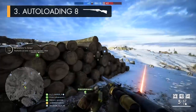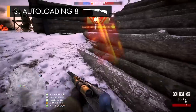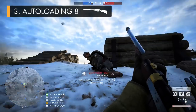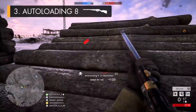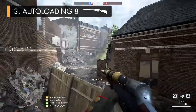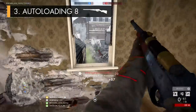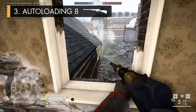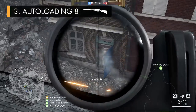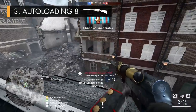Coming in at number three is the Autoloading 8, a gun which comes in two versions that play out in fairly different ways: the .35 variants, and the weaker but more spammable .25 Extended. I actually like them both equally and use both about as much as each other, as although they cater for different play styles and function like almost completely different guns, they both do a great job when used in an offensive manner and are easily some of the most aggressive medic rifles in the whole class. They all shoot at 360 RPM, which is quicker than almost all other medic rifles, speeding up kill times.